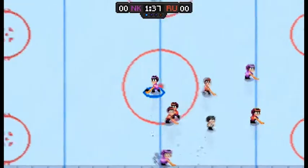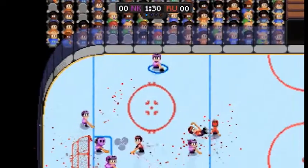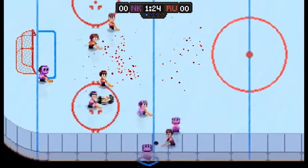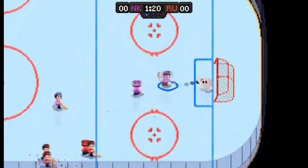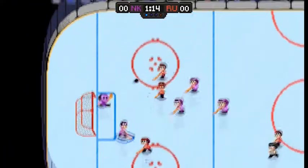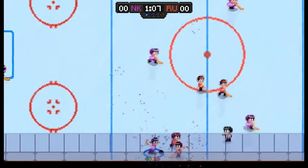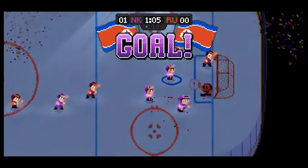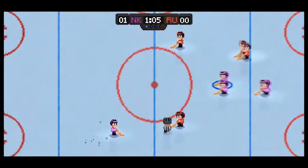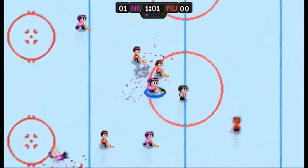Hold it down and it'll give you power on a shot. There's blood and snot all over the place! Pressing zero will change the player. Yes — what a goal! Holding down the shoot button gives you a super power shot, which is excellent. Hold down number two and it'll give you a charged pass. Number three is the attack button.